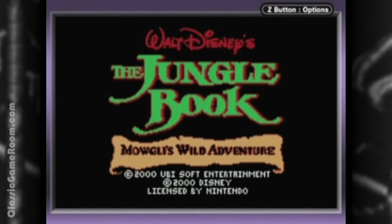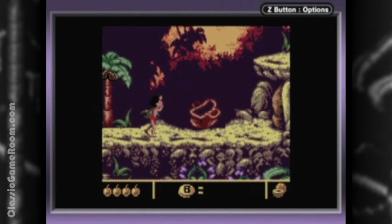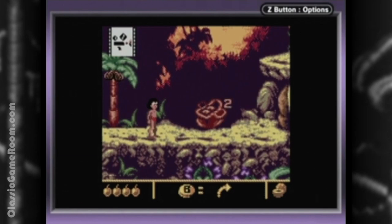This game seems to have everything it takes to be a good game. It looks like one, it plays like one, it walks like one and talks like one. But it doesn't take long to realize that it's missing one key ingredient for any good game — it's just not much fun. It's The Jungle Book: Mowgli's Wild Adventure.